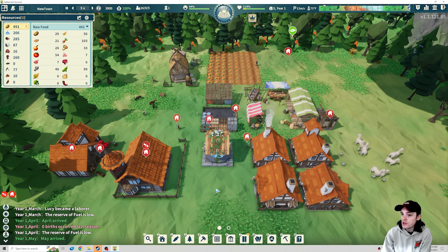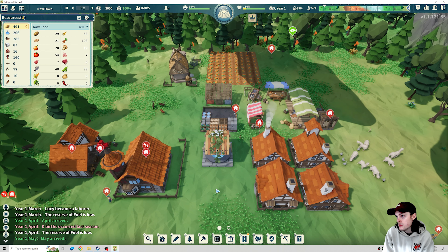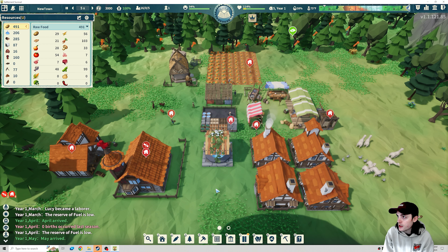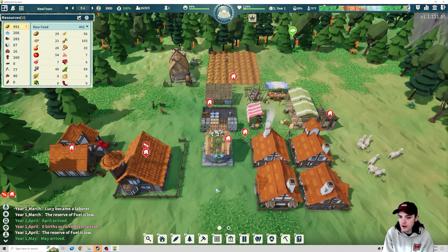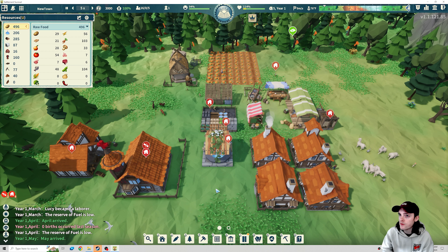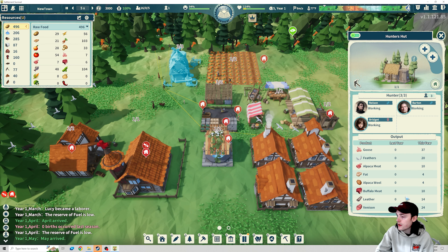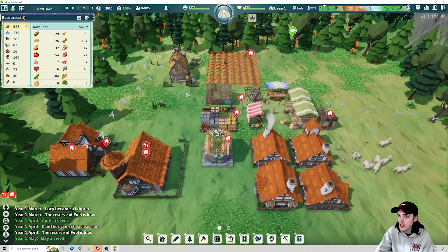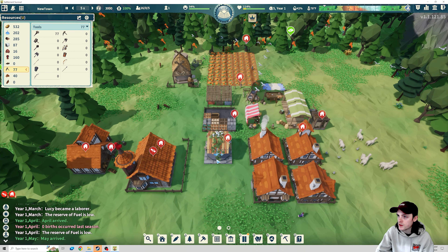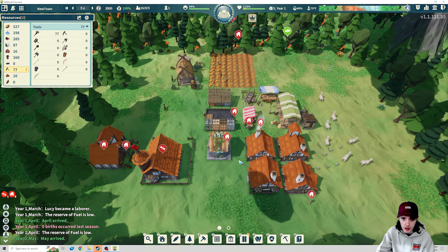We need to try and stock up on some fuel before winter again so we don't have any people freezing to death — people who watched my last let's play know that was a huge problem, so we're going to try and not allow that to happen. Our first event is just going to be a transport ship, which we do not have a dock and we're not going to worry about getting a dock yet — too early on. We don't have an excess of any materials and we don't really have workers to send over there, so we'll hold off on that. We still have 160 in reserve. We're going to need to get some more tools soon, so we'll have to get a smithy.